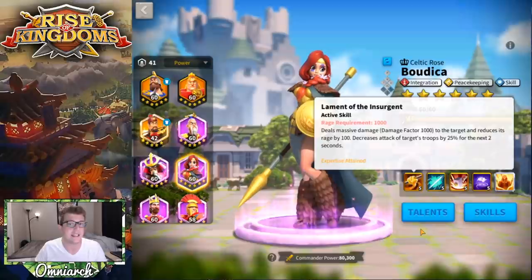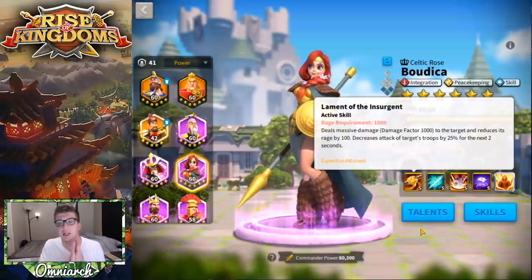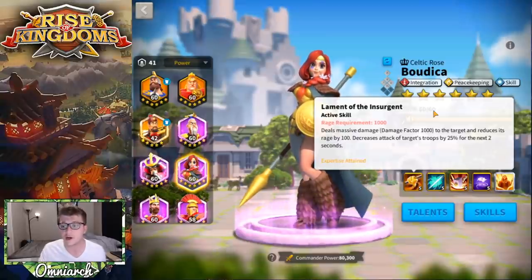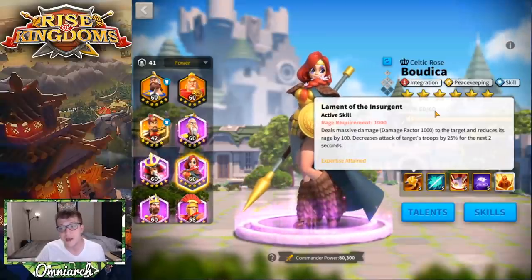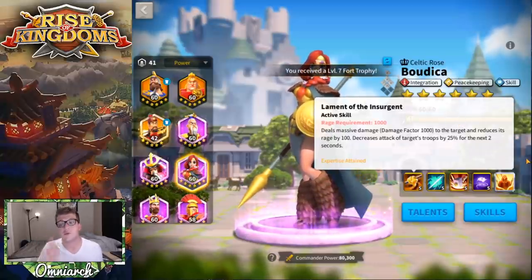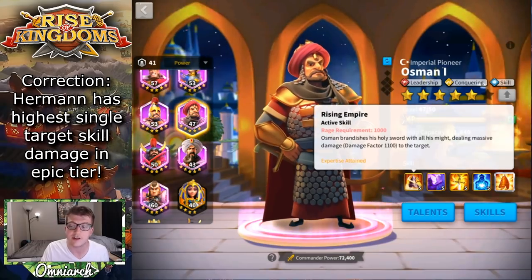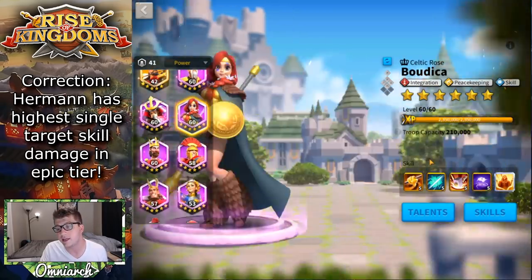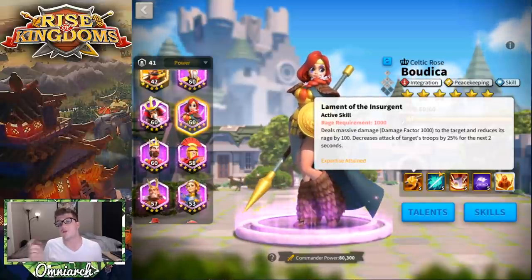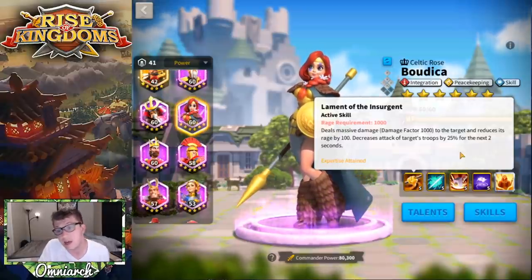She is a nice debuffing commander and she supports your army really well. Her first skill is called Lament of the Insurgent — it's an active skill with a rage requirement of 1000. It deals a massive damage factor of 1000 to the target, reduces its rage by 100, and decreases the attack of the target's troops by 25% for the next two seconds. When we look at somebody like Osman the First, who has the highest single target damage factor in the epic tier at 1100, the direct damage factor is slightly less. However, you are getting a rage reduction of 100 and decreasing attack by 25%, which is a nice little debuff.